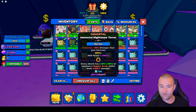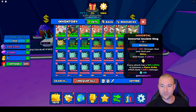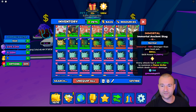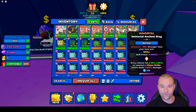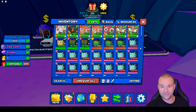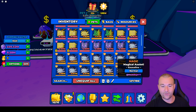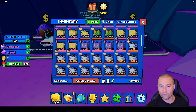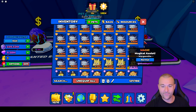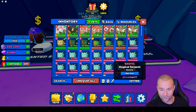Here are my immortals — I've hatched a couple more since last time. I have a couple sharks, couple stags, the ant, the nightmare terror, and the goat. Still working on getting more; I haven't got the jungle alligator yet for collection. We also have a bunch of exotics — the best exotic maxes out at 10 million, and the magic from this egg is 4 million. We might give some away today.